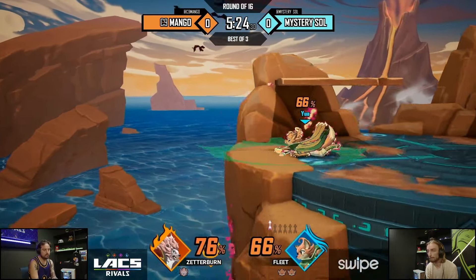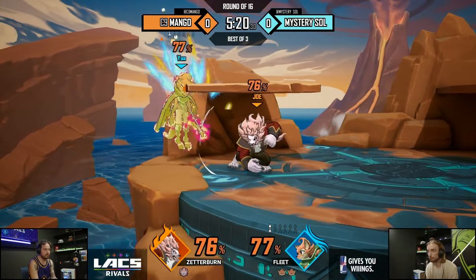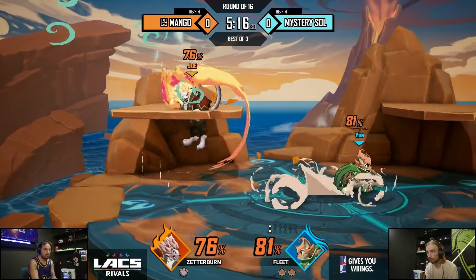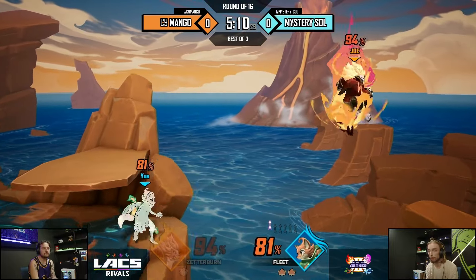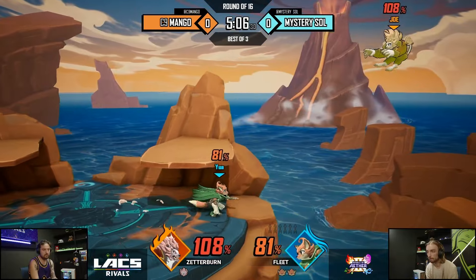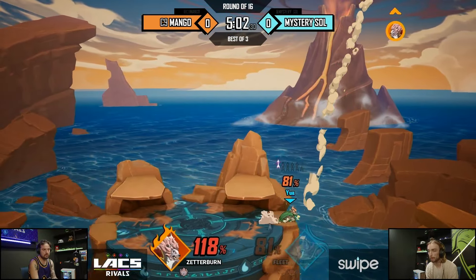I was surprised the edgehog didn't stick because if Mango lands on stage, you could just jump up and hit with an aerial. All right Mango, nothing cooking right now — Soul just continued to be one step ahead and the offstage play is just nasty. Zetter, not the greatest mix-ups on those recoveries. It has time to eat an apple to get another arrow.